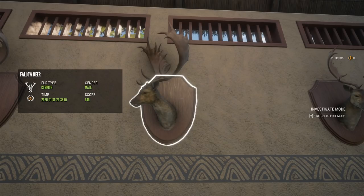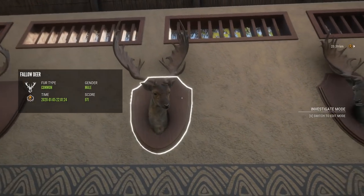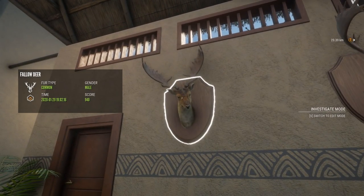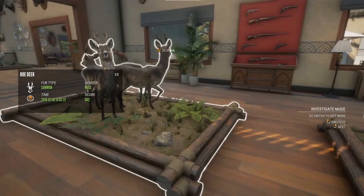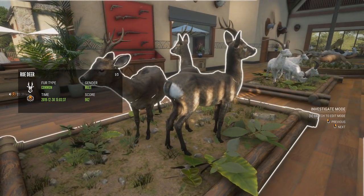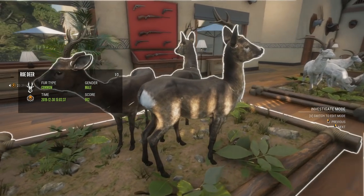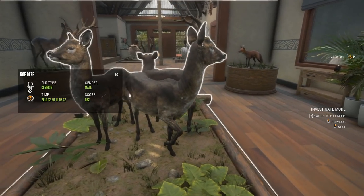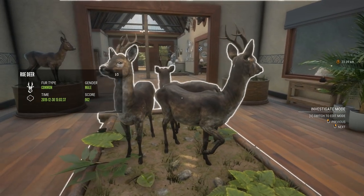If you want to see those hunts, they're going to be in the description. Then we have a 971 actual Diamond, and a 940 which was another level 5. We've got the Roe Deer here with a 962 Diamond — to be honest, I'm not sure which one it is, but there's a 936 and a 928 in there as well. I actually like the Roe Deer a lot more since the TruRacks.